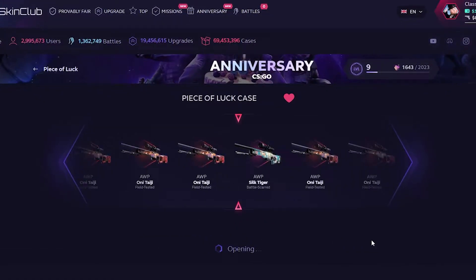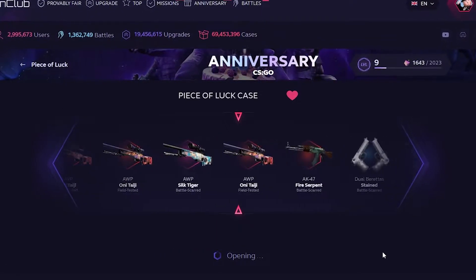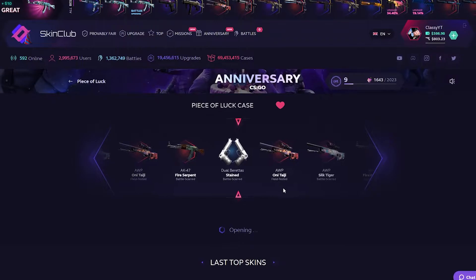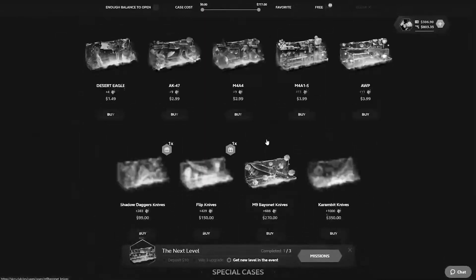Let's go one more — if we hit another one we're in profit, unless we hit the Silk Tiger. Come on, let's hit one more. Onitaji? No... it's not gonna be it. Whatever, I didn't even want it. It's okay.